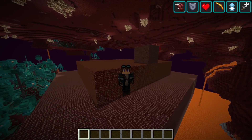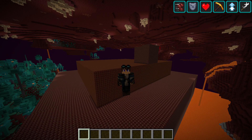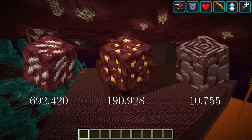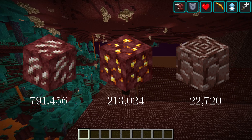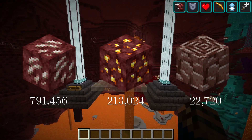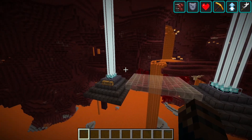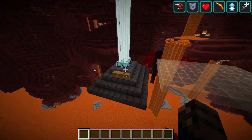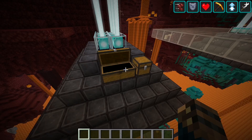If instead we send them all at the optimal layer 16, we get almost 800,000 quartz, more than 200,000 gold, and over 22,000 ancient debris. After smelting them, this is enough to build two full netherite beacons plus almost three full chests of extra.